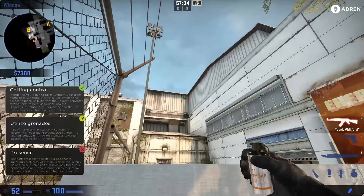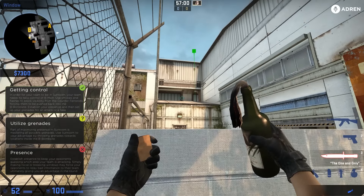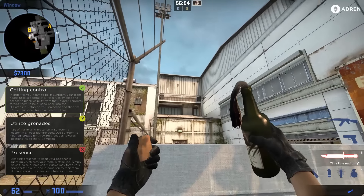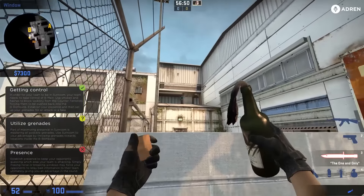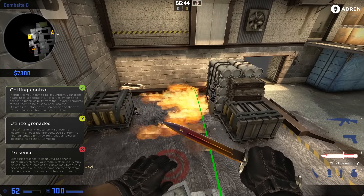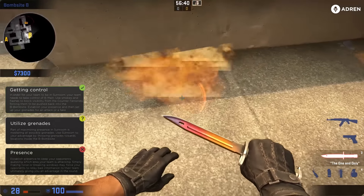Throwing it one more time from the same exact position — aim at the top of that mark. You can do a one-two punch: aim right above this part of the wall, aiming up and right to where you hit the horizontal line. Letting it go like that gives you a really good default Molotov that also gets headshot, which is the crucial point here.